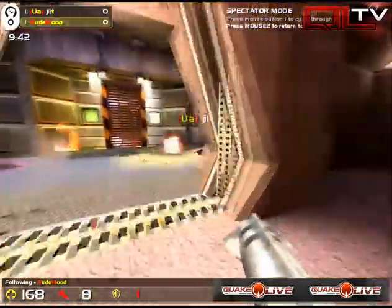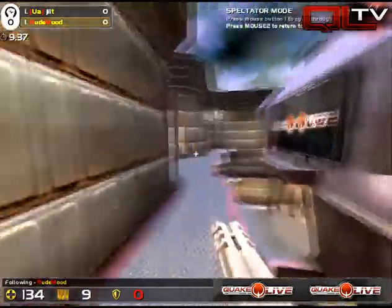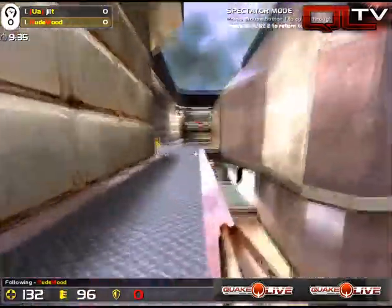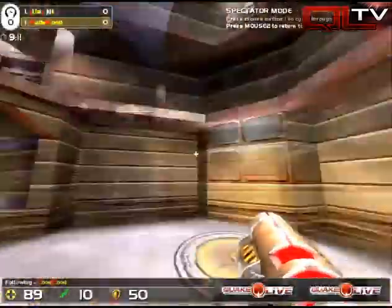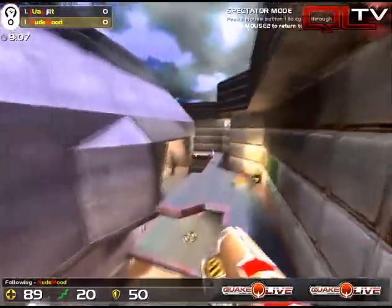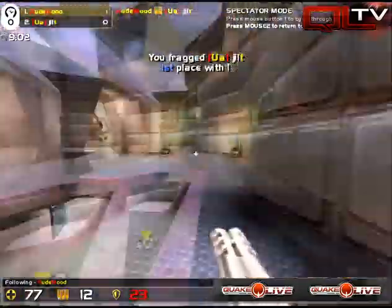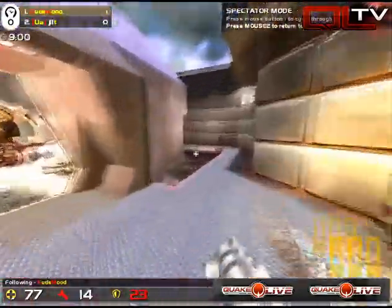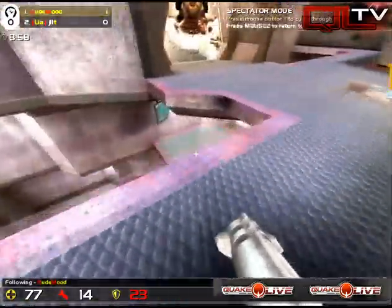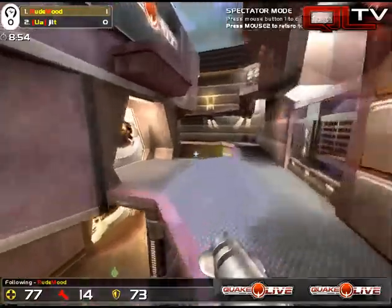Trading shotty rounds, close quarters. Rude Mood's a bit better off, though — still moving large with that Mega that he picked up early on. Right now no one's drawn any blood. Rude Mood's just kind of playing it pretty cautiously. Oh, here we go — here's a nice battle. There's a rail. He's hitting a lot of his rails. He starts to warm up. Rude Mood gets first blood against Jilt.